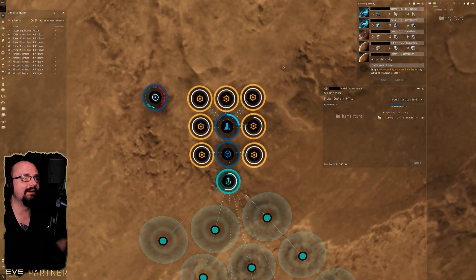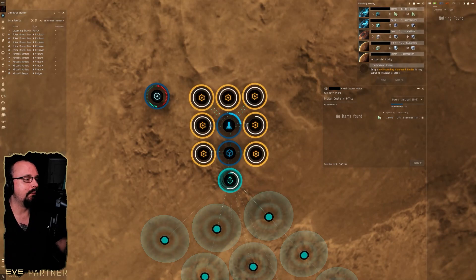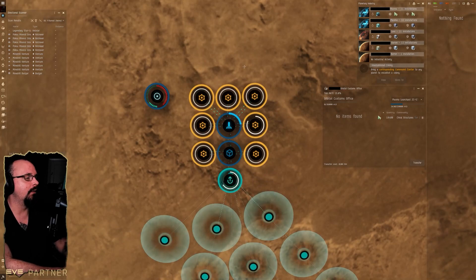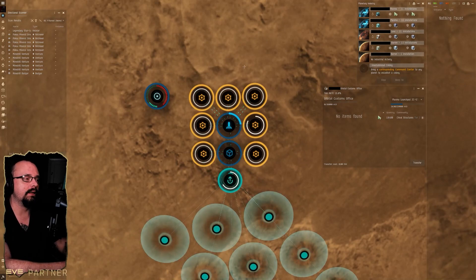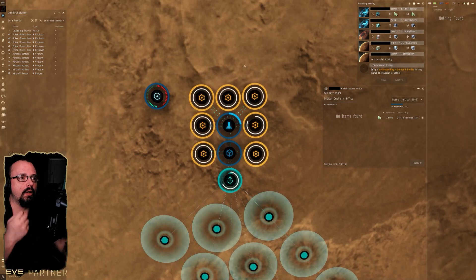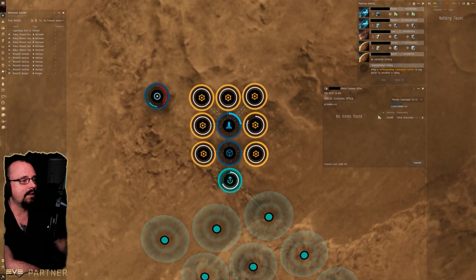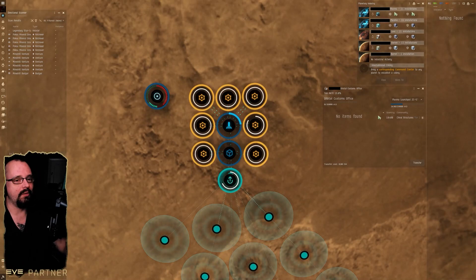Null-sec and wormhole space are the places to do PI seriously. But if you're just after a little extra passive income, high-sec can be worth it. There's no reason for me to tear this setup down — it costs literally nothing per day, only when I export. So if there's interest, I can continue exploring high-sec PI, but I'll always recommend wormhole or null space if you want to do anything serious.